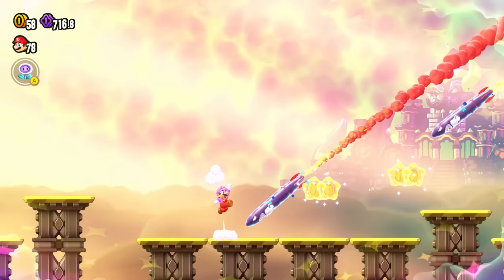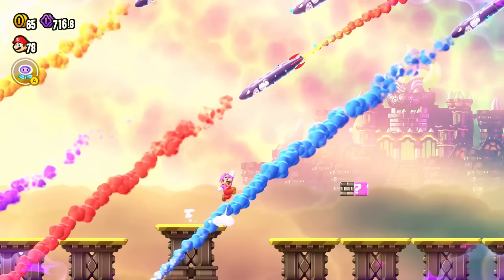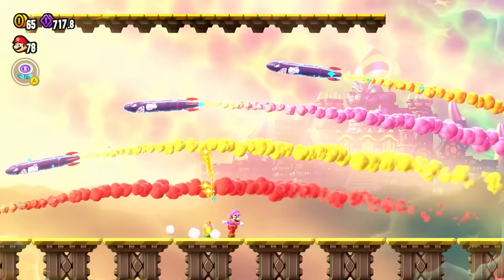Over here, you can see Castle Bowser in the distance. More of these missiles are raining down on us, trying to knock us out. Trying to be careful of that, but at the least it's a very pretty level. The missile actually saving me — that's good. What do we do here? I think I've got to ride on top of this. Let's get some of those and then try it again.